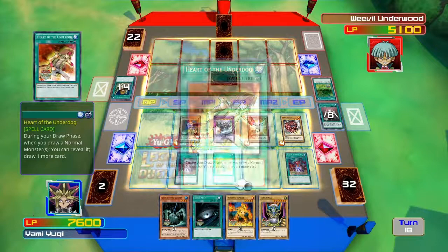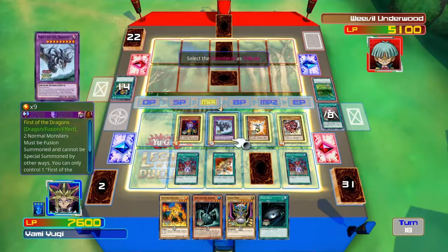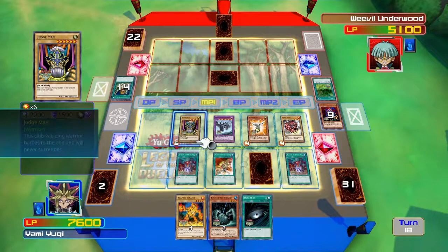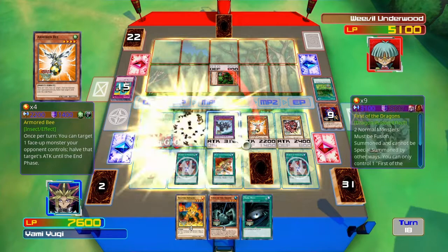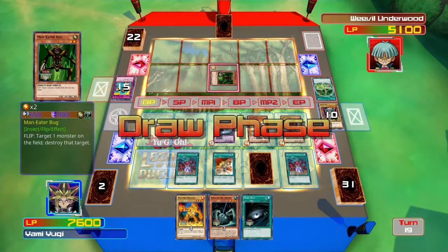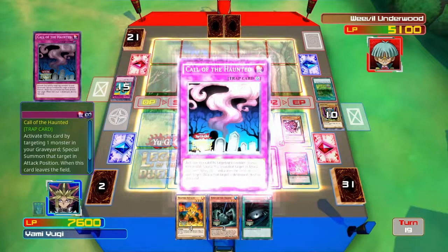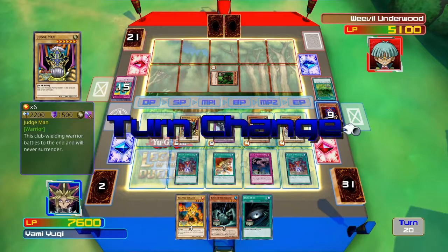We'll play down Call of the Haunted and we'll summon the Judge Man. We'll get rid of Copycat. And now it's our battle phase. Awesome. Still can't do anything because of that card — I know that card, I have it in real life, it's such a pain. Call of the Haunted! Awesome. Let's bring back the Judge Man. That's pretty much all you could do, Weevil. You can't do anything else. Because you suck, man. And without Swords of Revealing Light, you are nothing.